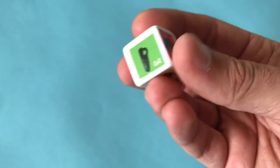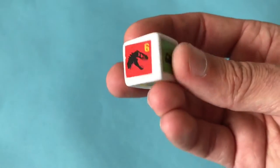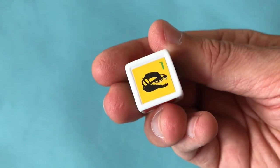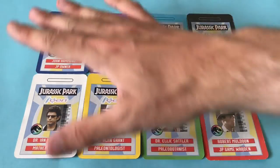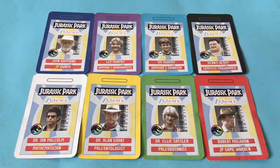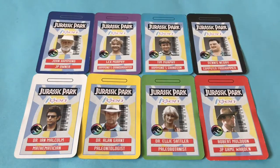The game comes with a six-sided die which has three different dinosaur symbols on it — two T-Rex symbols, two Velociraptor symbols and two Dilophosaurus symbols. We've also got eight different colours of visitor pass cards representing the main cast of the movie: John Hammond, Lex Murphy, Tim Murphy, Dennis Nedry, Dr. Ian Malcolm, Dr. Alan Grant, Dr. Sattler and Robert Muldoon.